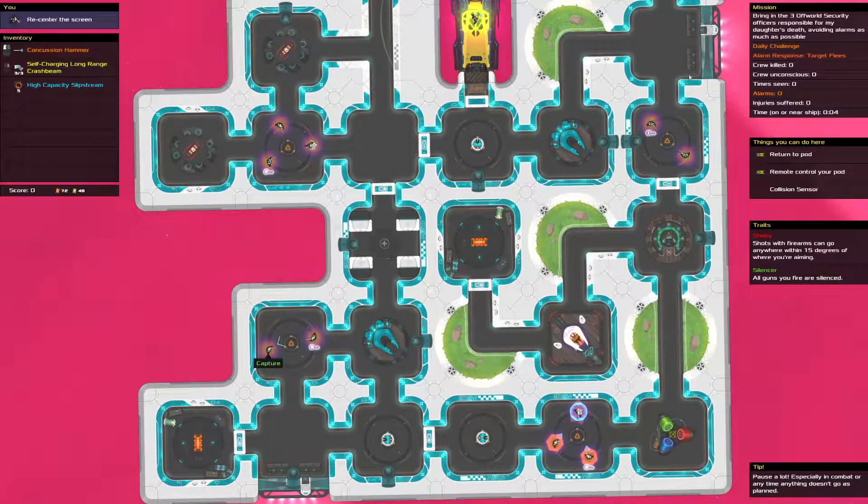We have to go this way anyway to get the key, so I think that means we go up, down here, down here. Probably just use a slipstream at the beginning so we don't have to worry about the sentry gun, and then hopefully it runs out when we're heading down here — we can get flung all the way down. I guess I can use a crash beam to help with the sentry gun a little bit.